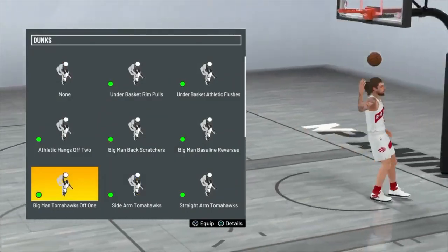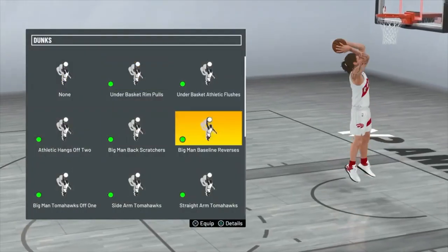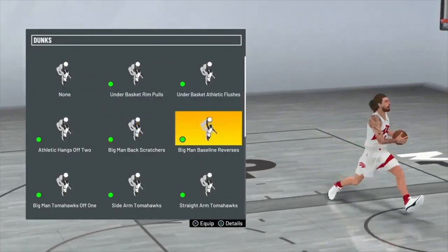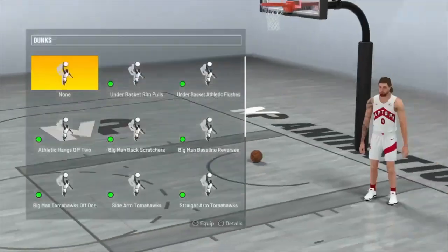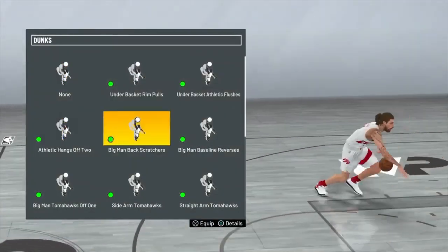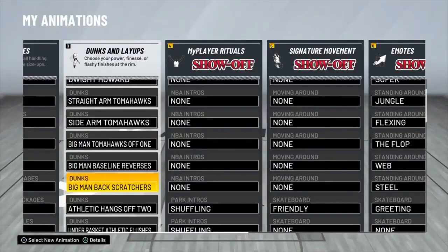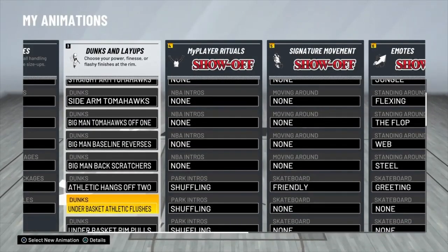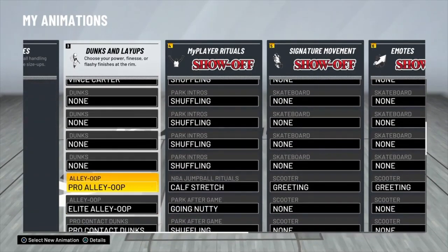Make sure you're really copying this as we go. Big man tomahawks off one is next. Big man baseline reverses — baseline reverses are always good to have on any build; they help you get out of a pickle sometimes. Big man back scratches — some people don't like them but I get pretty good animations out of this. Athletic hangs off two, under basket flushes, and then Vince Carter.